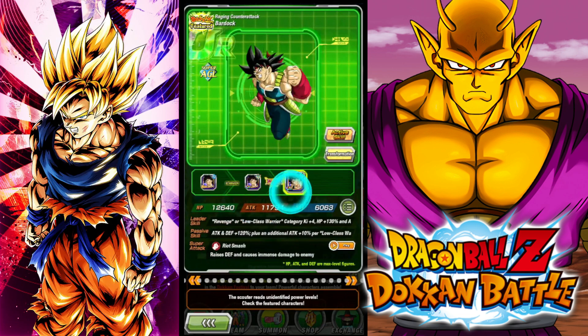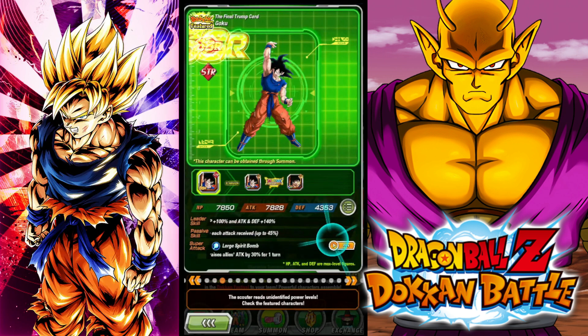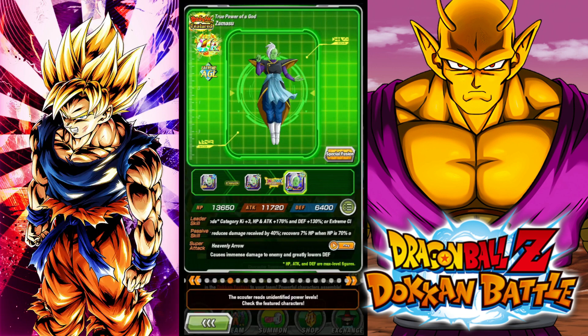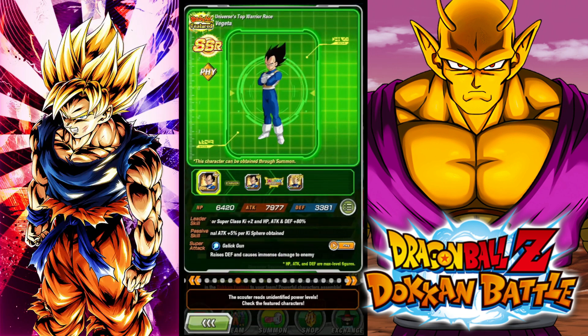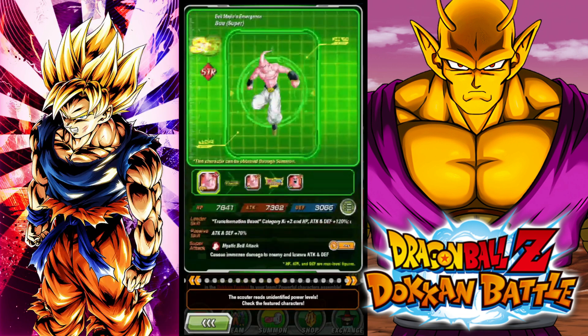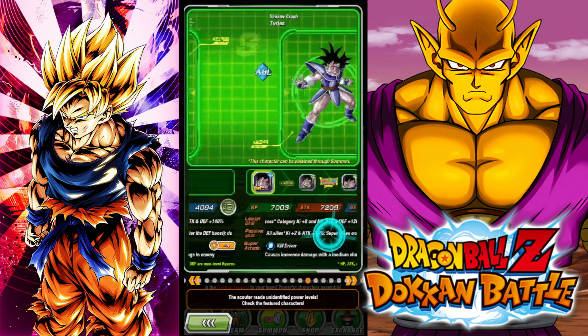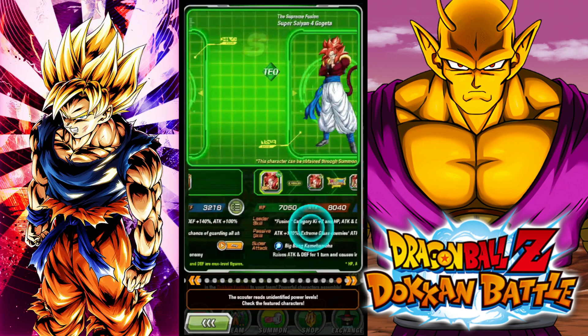Gotenks needs an EZA. Bardock needs an EZA. Several units here need EZAs. Cooler is okay, he's decent. Now, Zamasu and his Trunks counterpart on the other banner — both will probably EZA in this celebration. With Zamasu I think he's got a lot of potential with the EZA, whereas with Trunks I'm not that optimistic. Zamasu actually has damage reduction whereas the other Trunks is a bit more basic. This guy's EZA is decent but not great. Overall, Terlus and Gohan are usable but the rest of it is pretty meh. I think the EZAs on the other banner are just better.